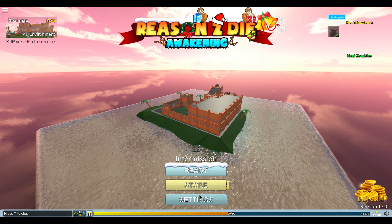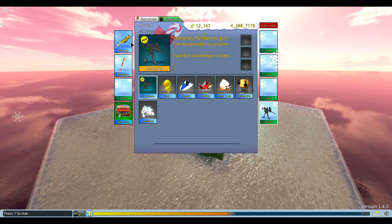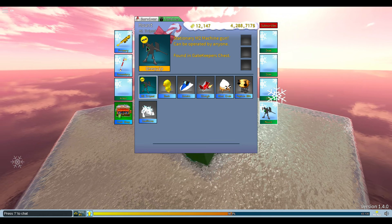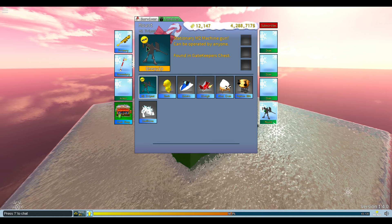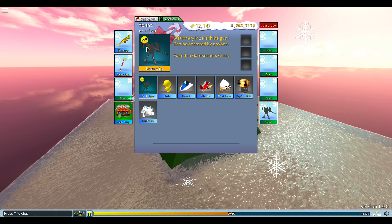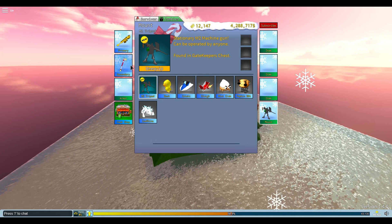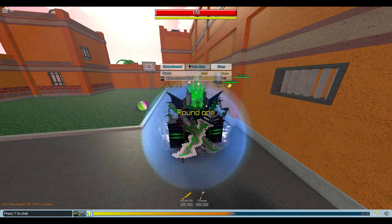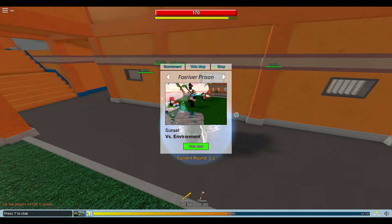The M2 tripod method recently got patched, so now if you use the M2 tripod it'll eventually despawn after you fire 300 bullets. However, if you don't fire any bullets with it, it'll never despawn and will stay indestructible. Knowing that, we're actually going to be able to use the tripod to help us still. You're also able to do this with the booster pad.